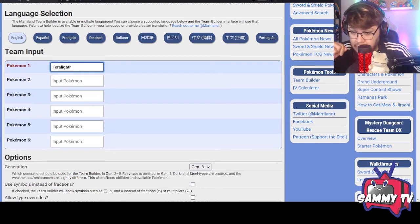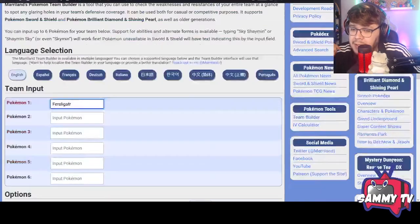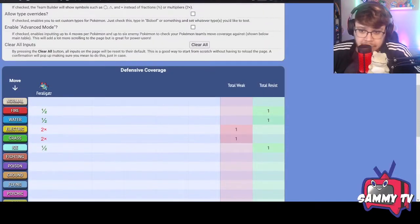The websites I'll be using are the Marriland team builder, the Pikalytics website, and Serebii — one of the more popular resources. So let's get started. With Feraligatr typed in, you can see down here there's a chart. This chart gives you resistances and weaknesses all in one, with a summary on the right. Once you enter all your Pokémon, you'll be able to see if you have multiple weaknesses to something.